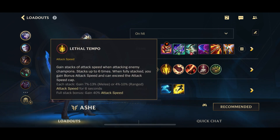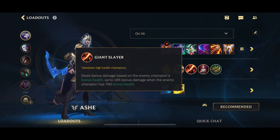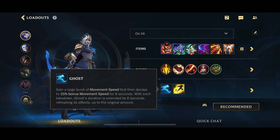For runes, of course Lethal Tempo, because we care about attacking since we are building on-hit. We have Brutal — we attack a lot so it's easy to proc Brutal nonstop. Giant Slayer is generally going to be the best here for value against health. And we're going to go for Legend Bloodline because we don't need more attack speed than what we already have — so no Legend Alacrity. Here we can go for either Bone Plating or Hex Flash depending on preference. For spells, generally go for Flash together with Ghost or Exhaust if you really need it. Ghost is really, really good for Ashe because having bonus movement speed while slowing people down with her passive is completely busted.